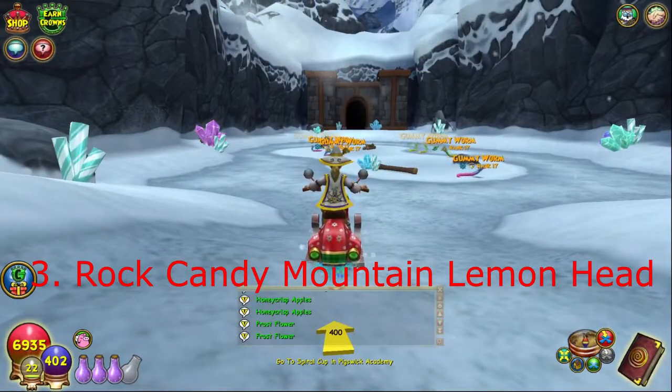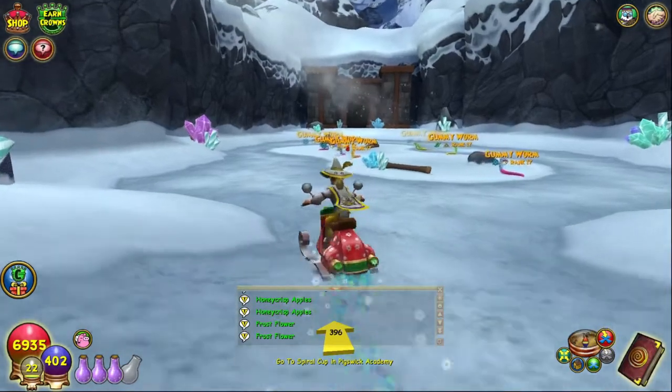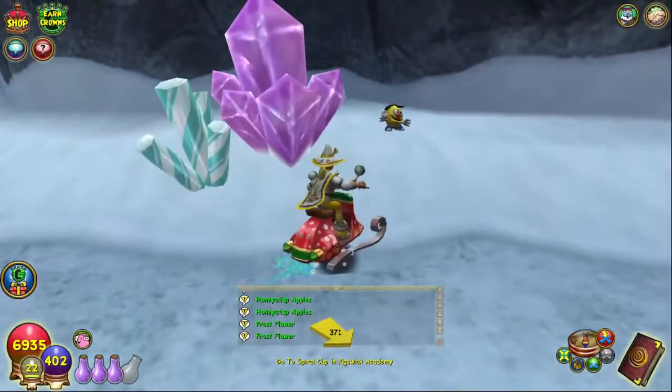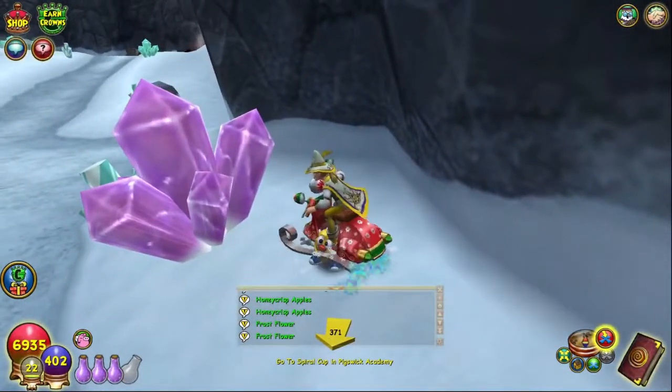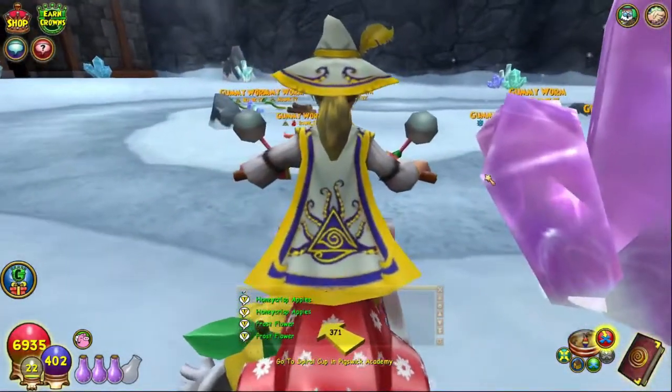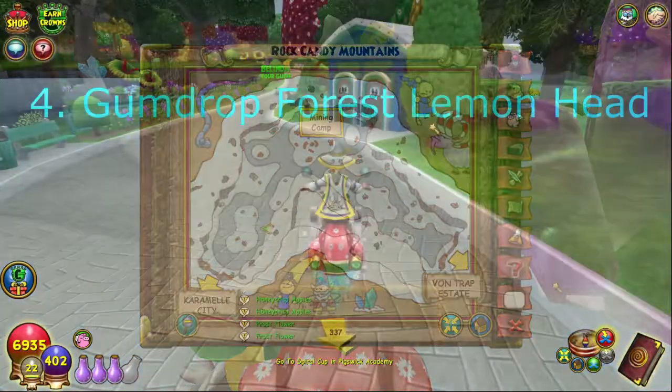For the Rock Candy Mountains lemon head, go all the way to where the gummy worms is and keep going past. Right here at the big pinkish-purplish crystal you'll find the Rock Candy Mountains lemon head, which is located right here on your mini map.